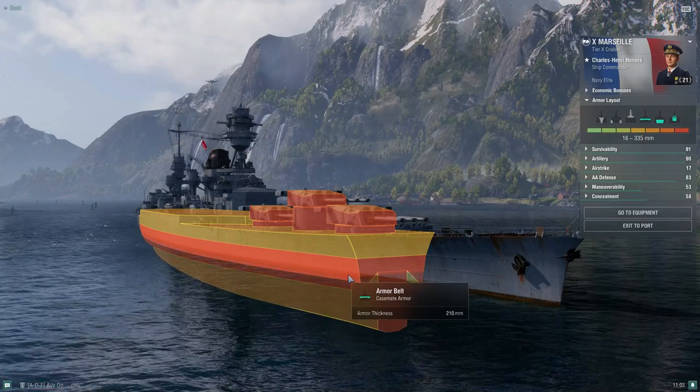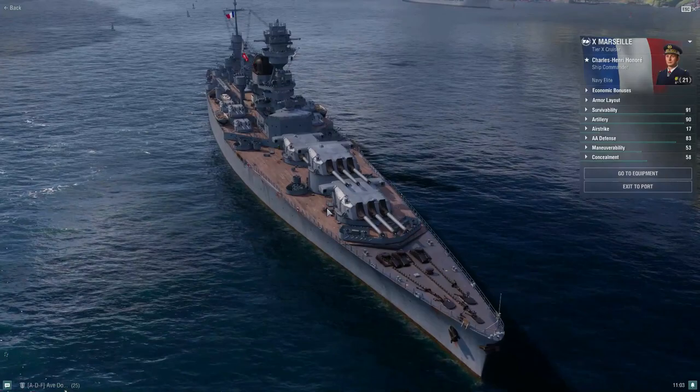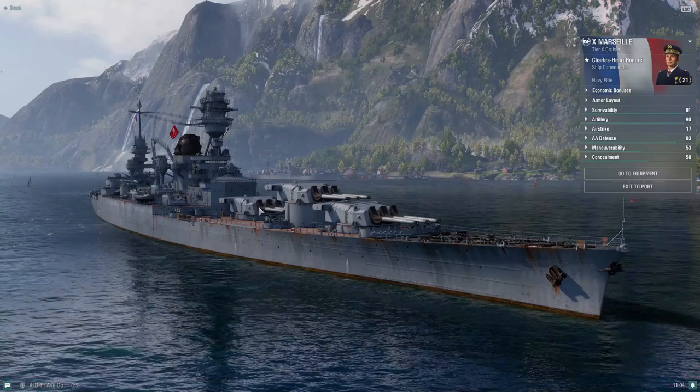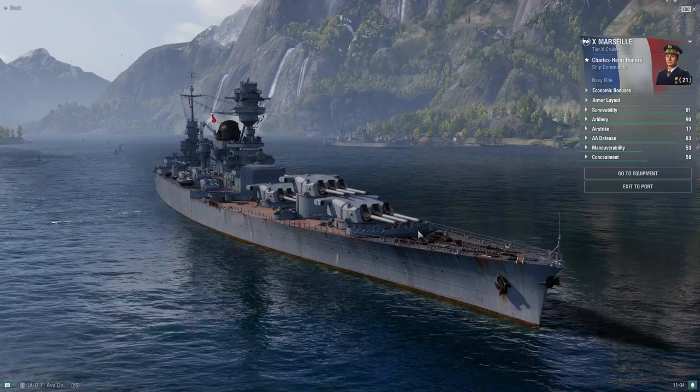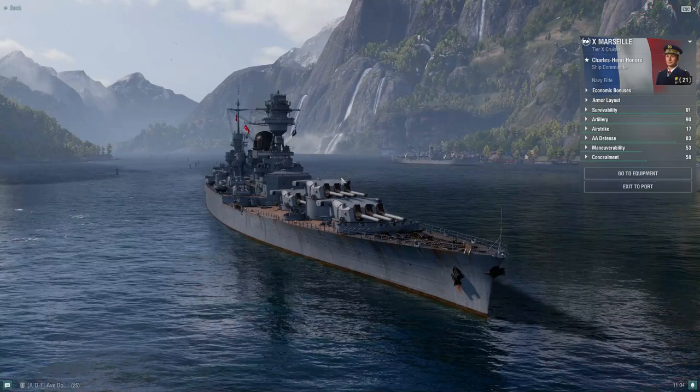Try not to show your full broadside unless you really need to disengage. You shouldn't have to do so very often because all your guns are on the front. You will need to show a little side to get the third turret firing, but control the greed. Fire two guns, let the enemy fire their salvo, then pop out with the third turret and bow back in. Be mindful of your positioning.